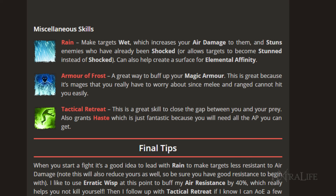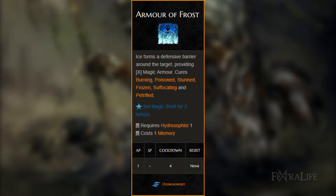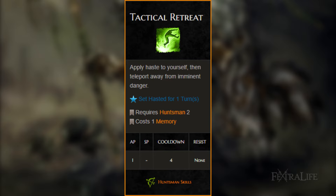Miscellaneous Skills — Rain: makes targets wet, which increases your air damage to them and stuns enemies who have already been shocked, or allows targets to become stunned instead of shocked. It can also help create a surface for Elemental Affinity. Armor of Frost: a great way to buff your magic armor. This is good because it's mages that you really need to worry about, since melee and ranged cannot hit you easily. Tactical Retreat: a great skill to close the gap between you and your prey. It also grants haste, which is just fantastic because you will need all the AP you can get.